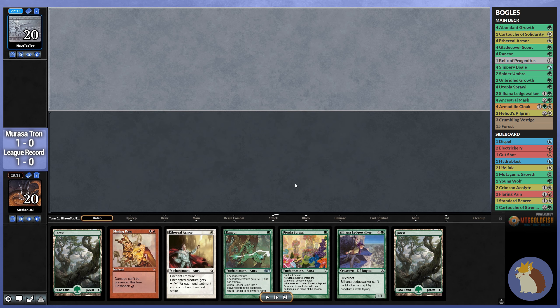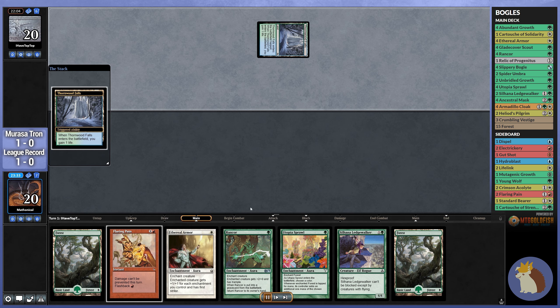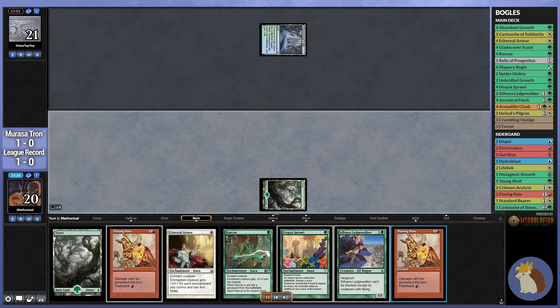Jumping to our opening hand, this is exactly where we want to be. We have Utopia Sprawl to get us the white, and we've got three mana sources. We're not going to have any red right away, but having the Flaring Pain there is very nice if we ever find the red. A second Flaring Pain is not a good draw, but it is what it is.